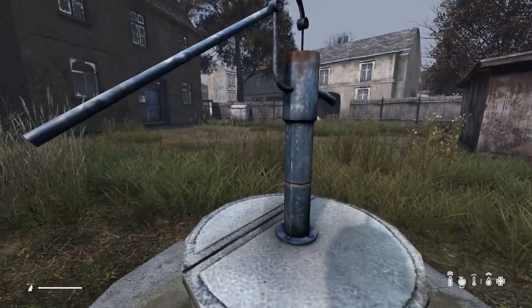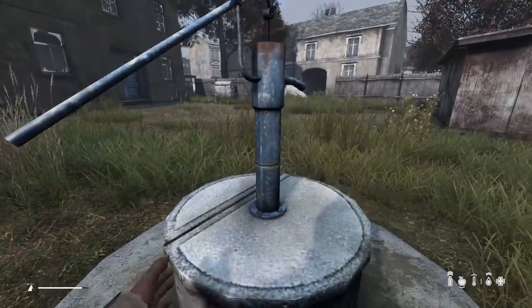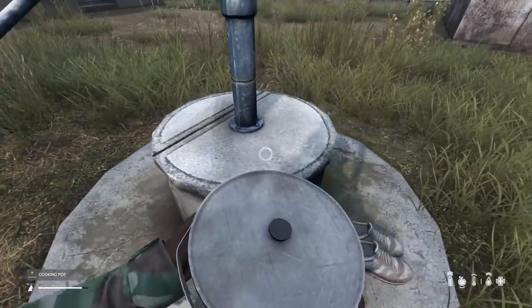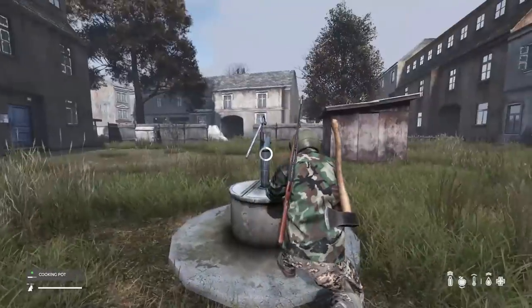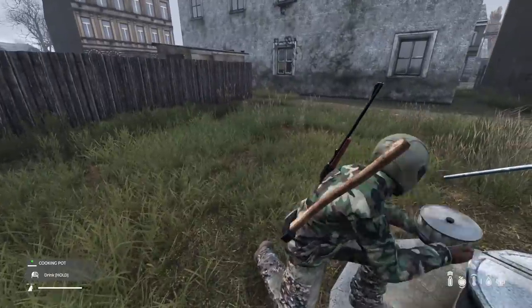One of the other really important things I wanted to point out is with the pot I have in my backpack — I'll show you what you can do with that. As you can see it says 'fill,' so with this pot I can actually fill it up at the fountain. Then later on I'll have a cooking pot full of water to drink along my journey. That's really nice because you can go on long journeys through the woods and have a big storage of water in your backpack.